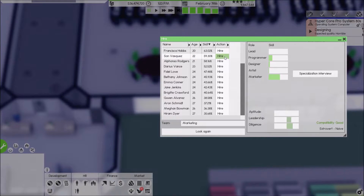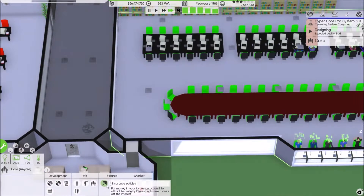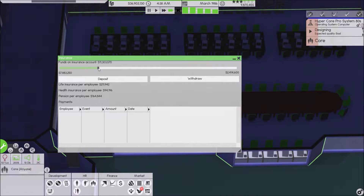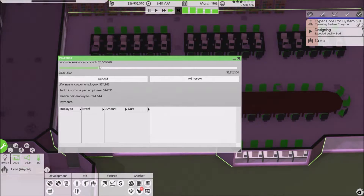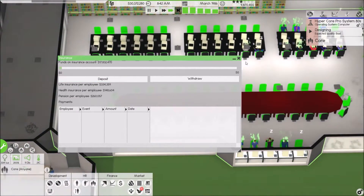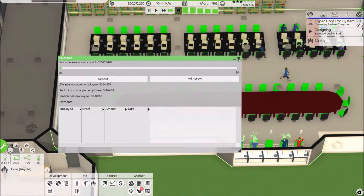It's only 4,000 — it's not like we don't have the money. Good, normal — Bethany Johnson, nah okay. It's not like we don't have the money, so let's just deposit like 6 million in there — boom. It looks like we have huge amounts of money deposited finally.